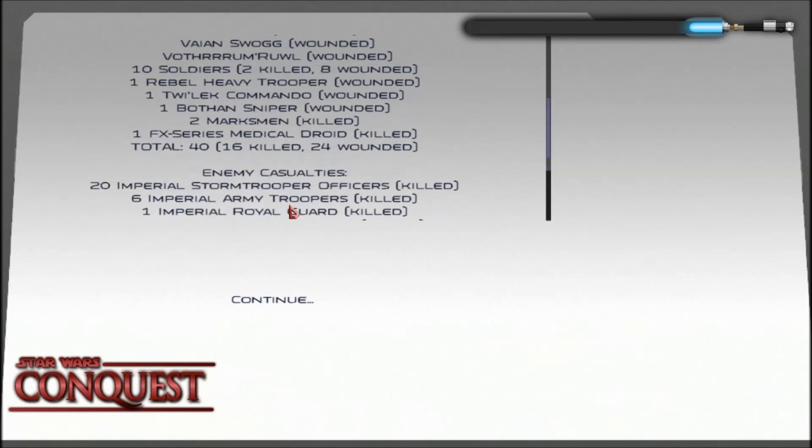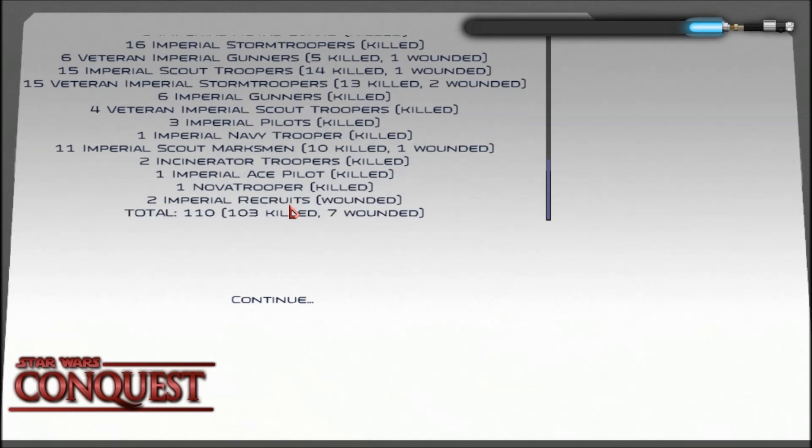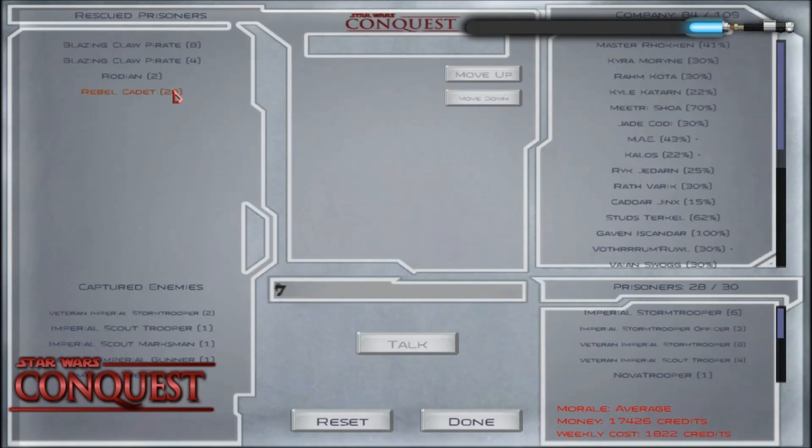40 casualties — 16 dead, 24 wounded. That's not too bad, but that is literally 40% of our fighting force, which really hampers our ability to follow up in the next battle. Meanwhile they have 103 dead and 7 wounded, effectively half of their army. We're gonna have to fight this again. Hopefully we can finish them off in one more go — or is it just going to give it to me? Strange.